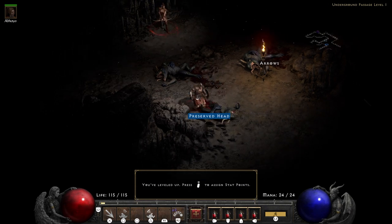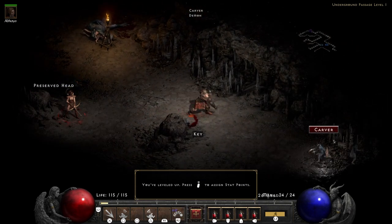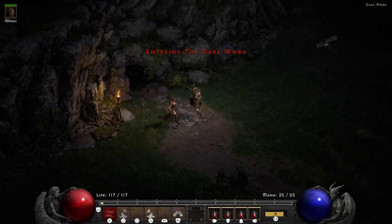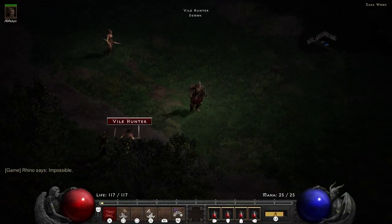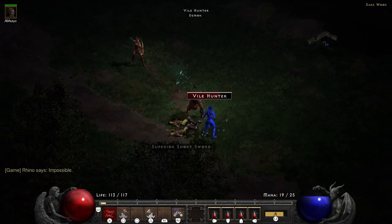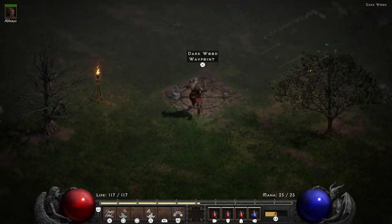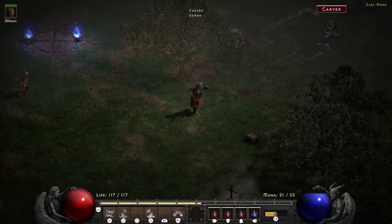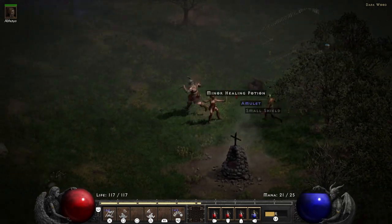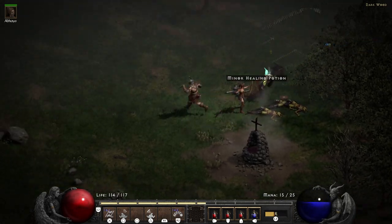The waypoint proved to be right there. Once you hit the Underground Passage, there isn't much worth noting — there's an optional second level you can venture into for extra loot and experience, but I decided to skip it and head straight for the Dark Wood entrance. After grabbing the waypoint I ended up in a huge battle — it felt like a war zone, with a bunch of Carvers and their Shamans relentlessly swarming.